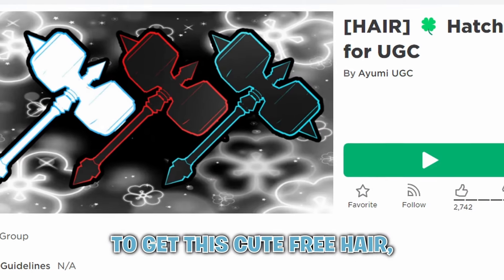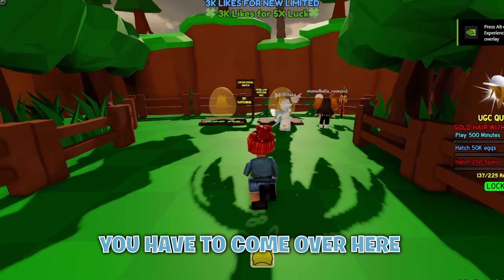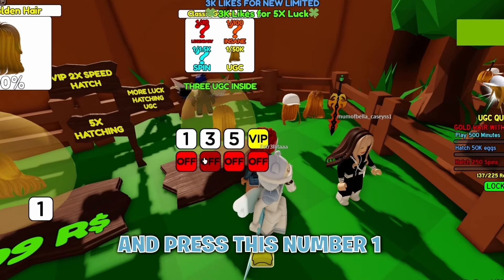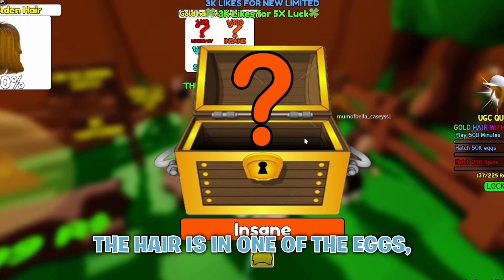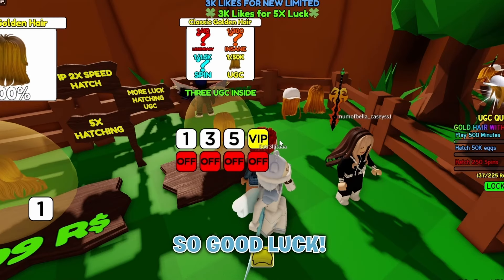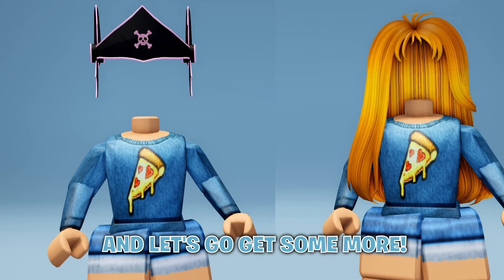To get the next free hair, you have to join Hatch for UGC. You have to come over here and press number 1 to hatch eggs. Keep hatching eggs until you get one that says UGC — the hair is in one of the eggs, so good luck. Do you like these items? Let me know below, and let's go get some more.